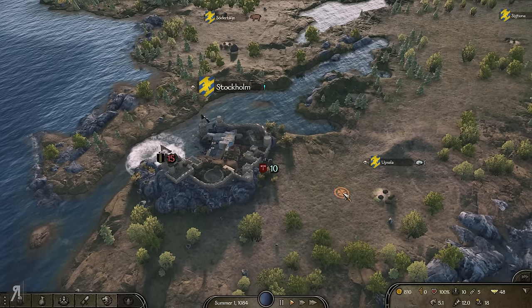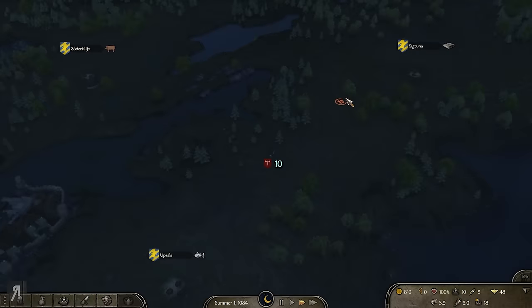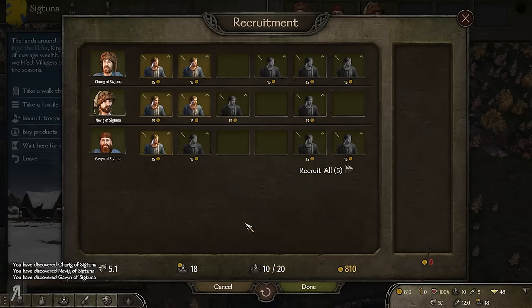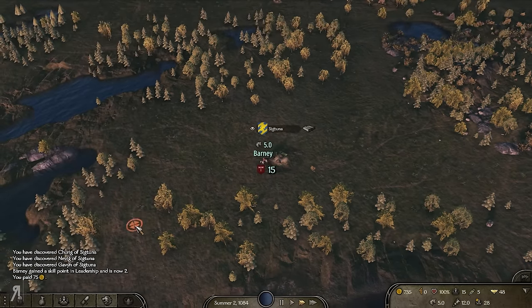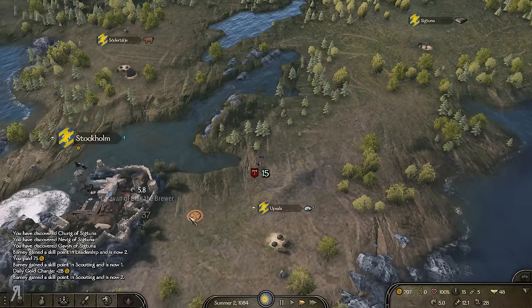We have some looters over there that we could potentially fight. I kind of want to, but I feel like we don't have enough troops. I think what we need to do is just head over here, get another five, and then we should be able to tackle them if they're still around.